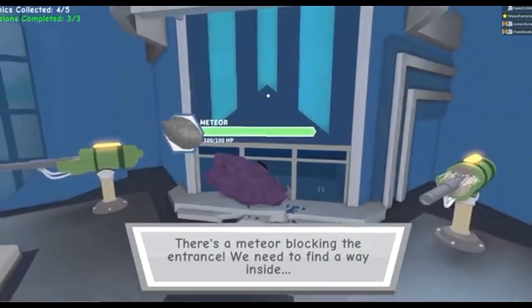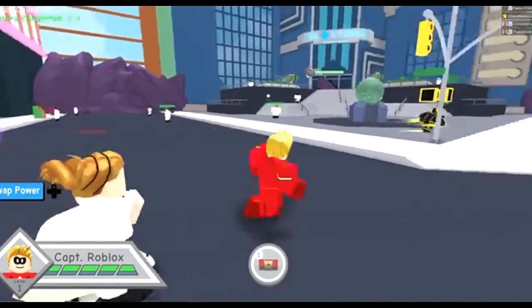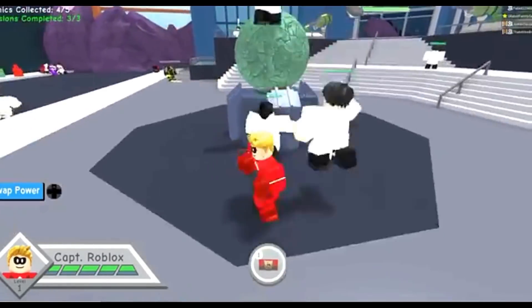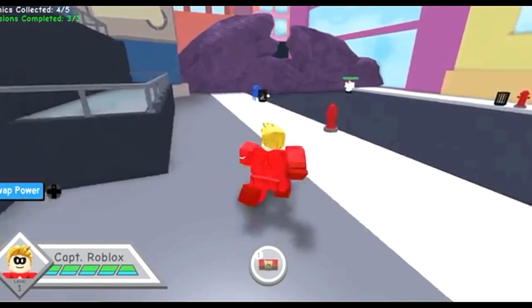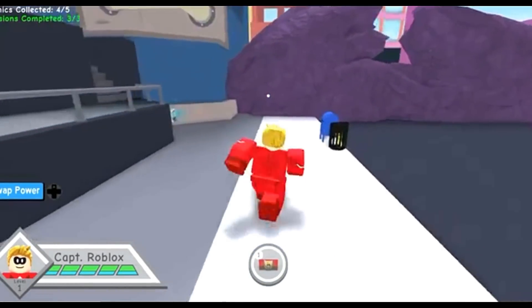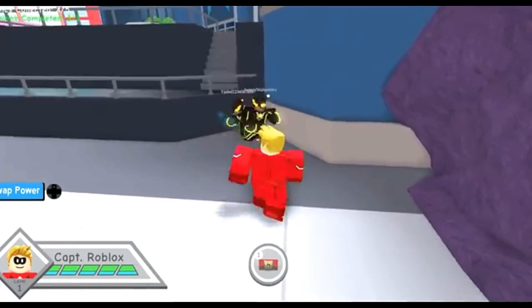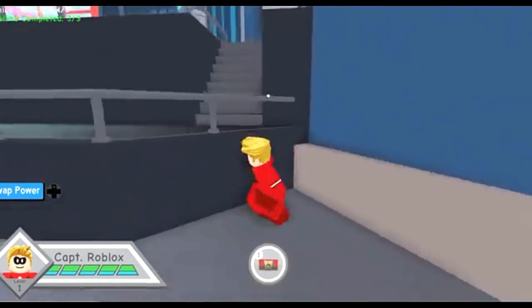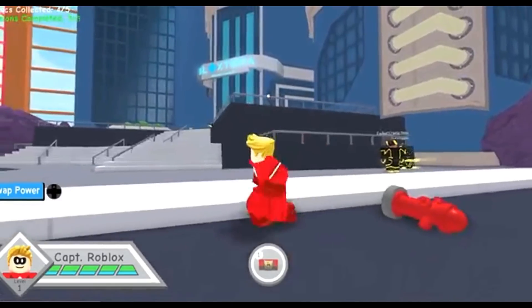Here we are at the fifth mission, the final mission to find the final comic book. This mission is Derby, so don't worry about trying to do the mission. If you turn into the plasma purple guy, you might get stuck in the floor, so don't do that. You just want to go around the right side of that building over here and you will find the comic book. That is the fifth comic book.